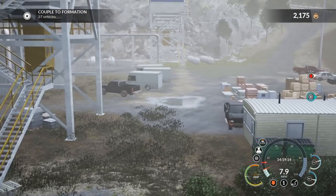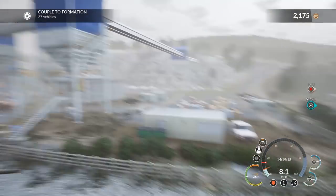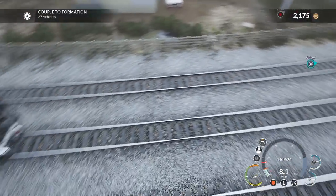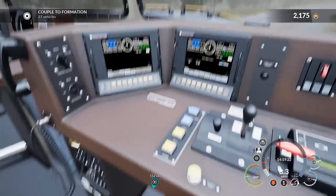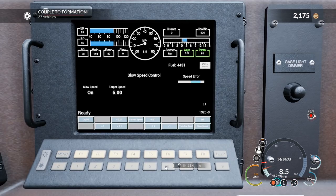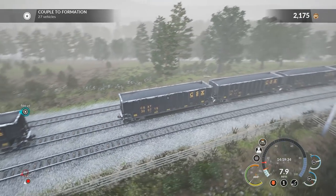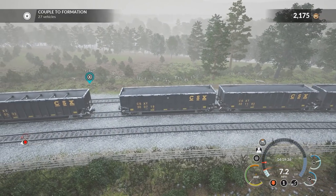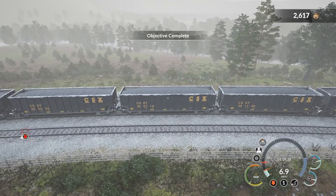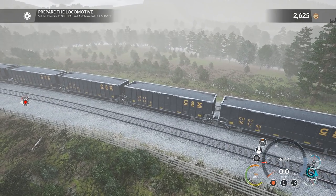Cool to see dumpsters, cars, trucks, vans, and propane tanks all around — nice little details. All right, we're going to slow our speed down, set speed to 5. Once we hit, we're probably going to come to a full stop. A little more of a bump than we're used to, but there she goes — full stop.